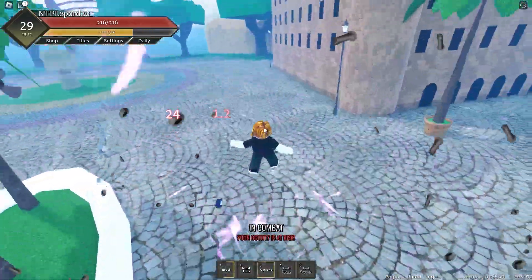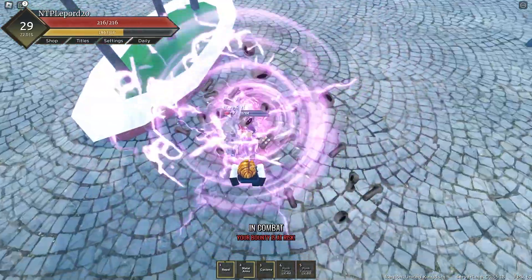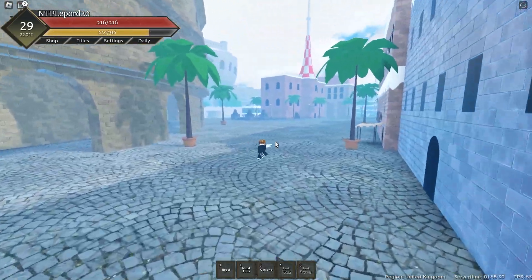I see a guy right here so we're gonna get straight to it. Cyclone, lift him up, Metal Arms and M1s are actually pretty strong. This guy is hacking — no way. But we killed him. That was unexpected, but that's what I can do with only three moves.